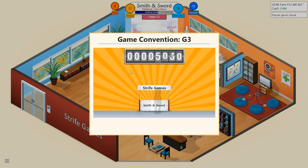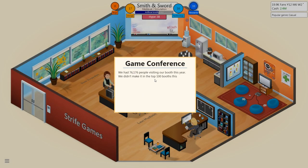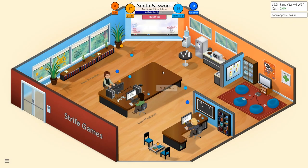Games convention — we're doing well, we've got hype going and stuff going on at the games convention. It looks like we're not really going to get anyone in at our booth this time around. We've got 60, 70 — oh, we're doing better than we did last time, about 10,000 more people than last year. 176th place — we didn't make the top 100 booths, not too bad.